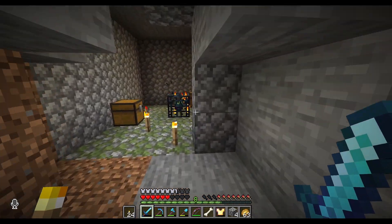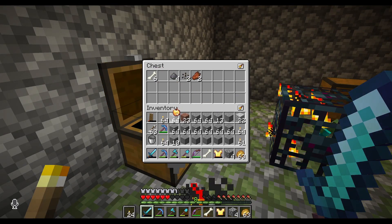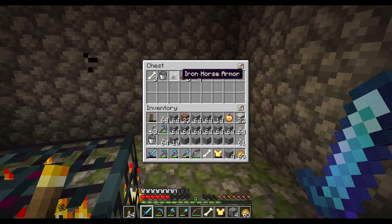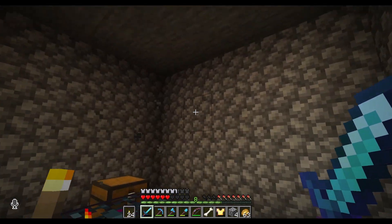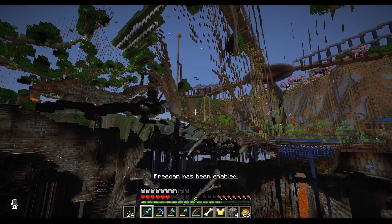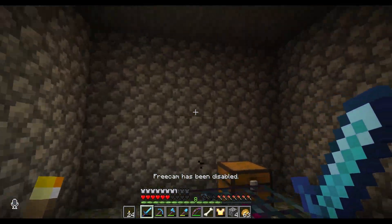I just stumbled across another zombie spawner with another enchanted golden apple. That is crazy - I've gotten two of them. I'll take the horse armor. And this is way closer to my base - my base is right there. In fact we'll just do this and go up. It's way closer than the other one. That's awesome.